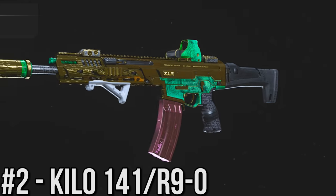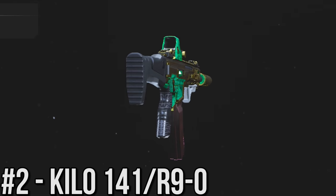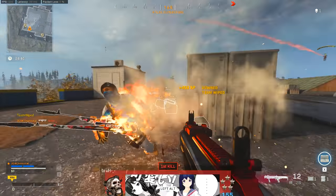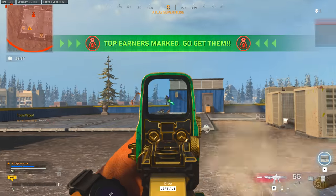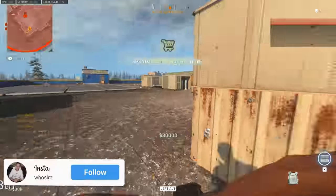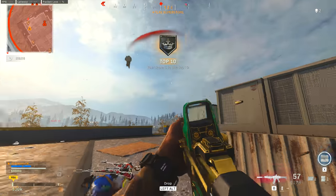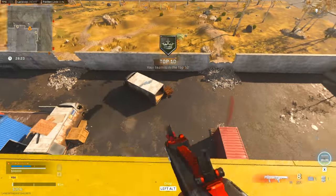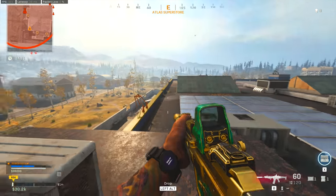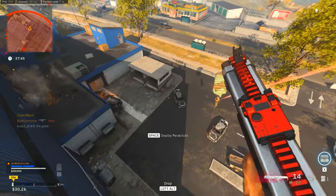Getting into loadout number two — the second-best setup to run in Warzone right now — I'd say it's the Kilo 141 combined with the legendary R90 shotgun. The Kilo is an extremely easy weapon to use: almost no recoil, great damage and range. Any pro trying to win a tournament or drop an insanely high-kill game is probably going to look at the Kilo as one of their first options. The R90 has just dominated CQB engagements in Warzone for months — this thing is nightmare fuel; if you run into it, you're probably not going to have a good time.